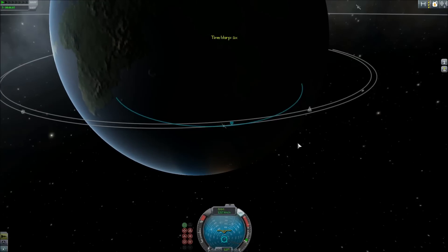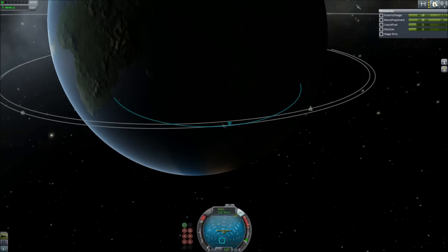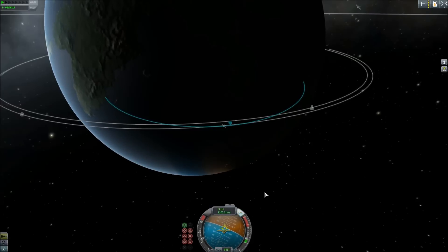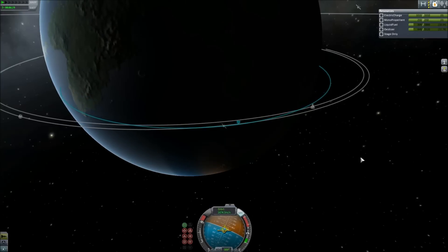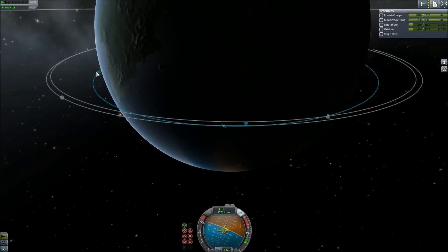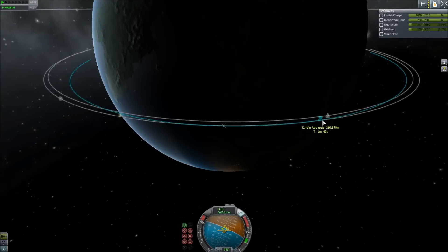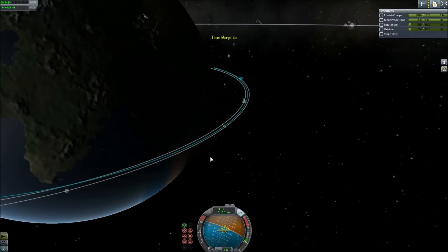Okay, here we go. That's looking good — feels good. Working on that periapsis. Where's dat peri? There she be. All right, there we go — we are orbital. So let's go all the way around.